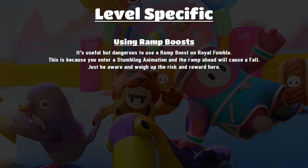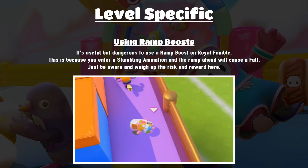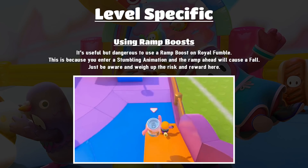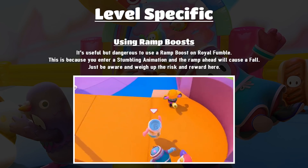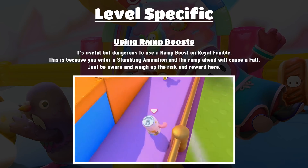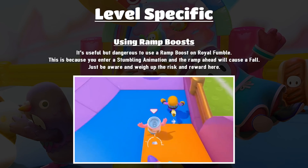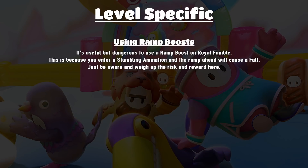Next up is Royal Fumble and the use of ramp boosts — a lot of people call it bunny hopping. You jump onto a ramp and it boosts you down, which is very useful, but it is dangerous on Royal Fumble. Often you'll fall over because you'll enter the stumbling animation and then the ramp ahead causes you to fall. You've got to really weigh up the risk and reward of using a ramp boost when playing Royal Fumble.